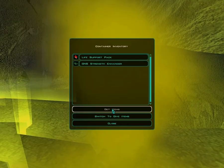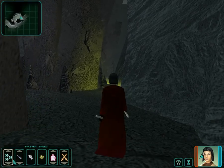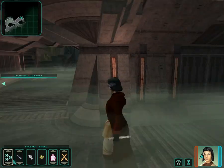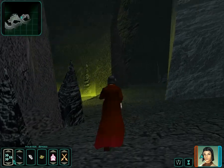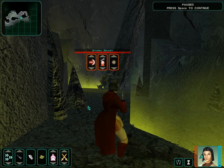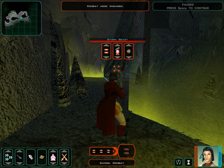This is the battlefield that essentially your main character had some problems with in the past. There's not a whole lot here now. There are a couple of these hulks — little pieces of wreckage of Republic ships sitting around here — and there's not really very much you can do with them at this point.